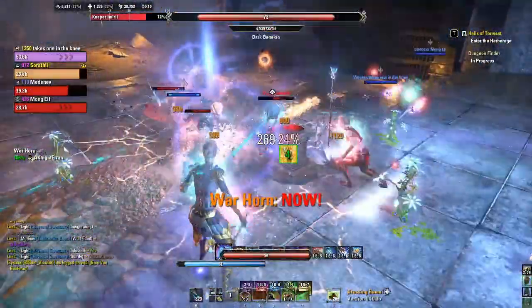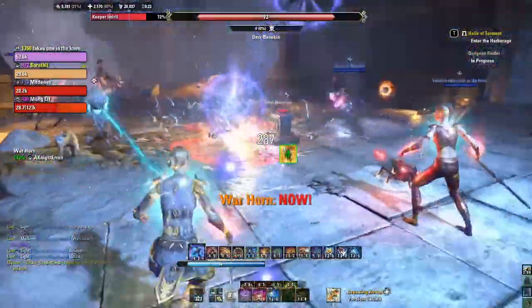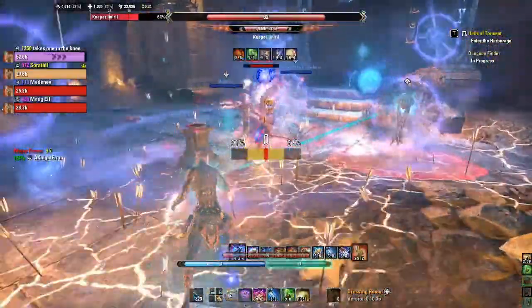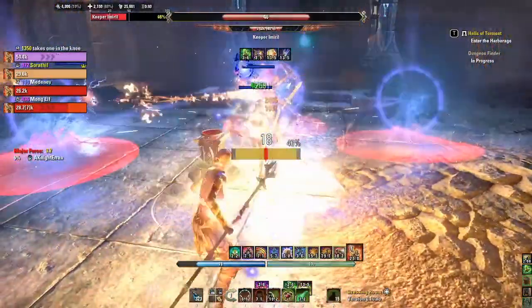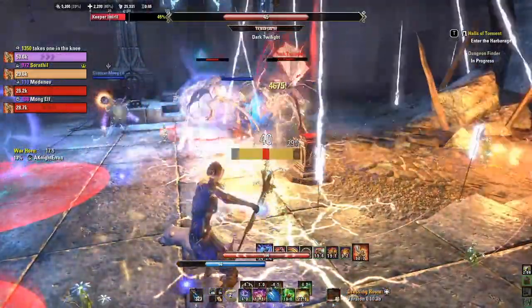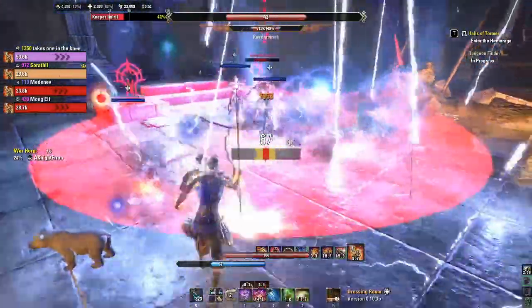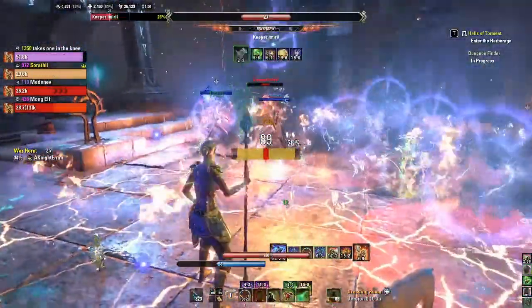All in all, this is an amazing set for Magicka-focused groups, which is a lot of higher-end groups and tends to be more common than Stam groups, because it's a ton — and I do mean a ton — of Magicka Recovery for your entire 12-man team. The downside is that it's useless if you're in a Stam group; something that buffs Magicka Recovery should not be used in a Stam group. But all in all, this is a very, very good set, and I highly recommend picking this up on any healer.